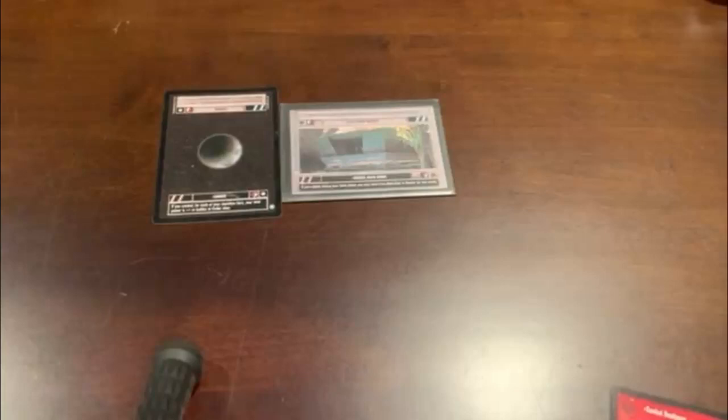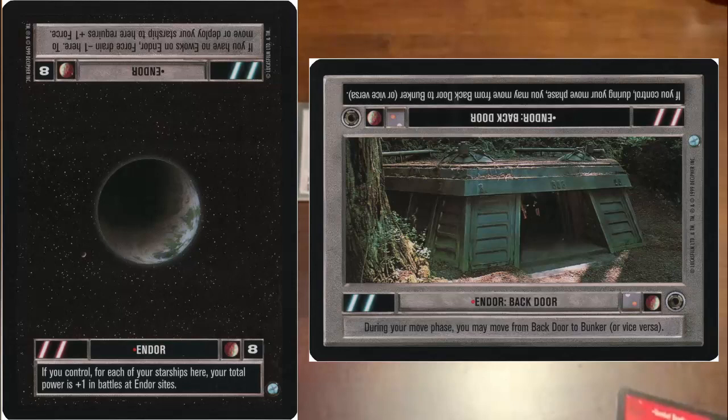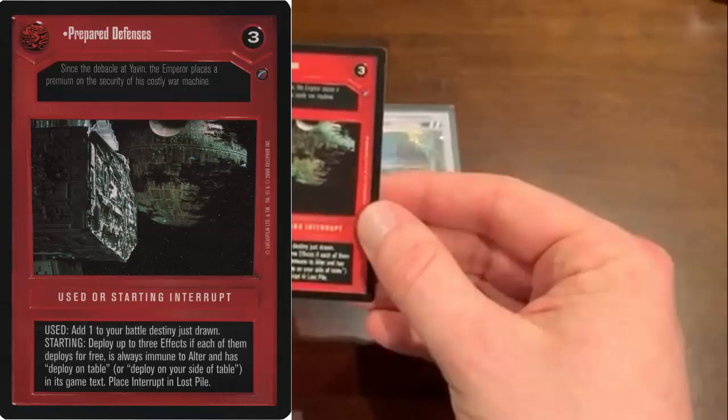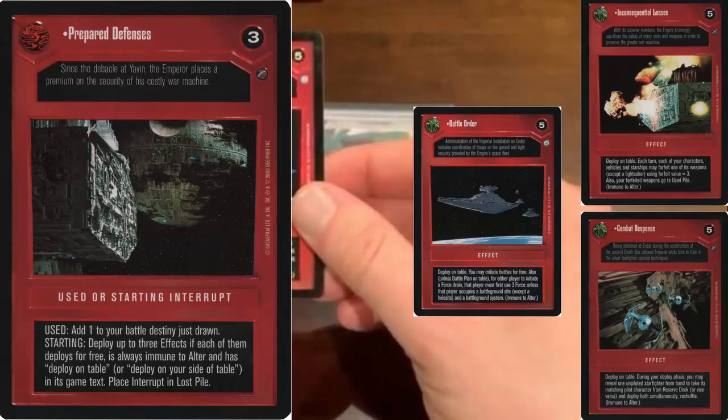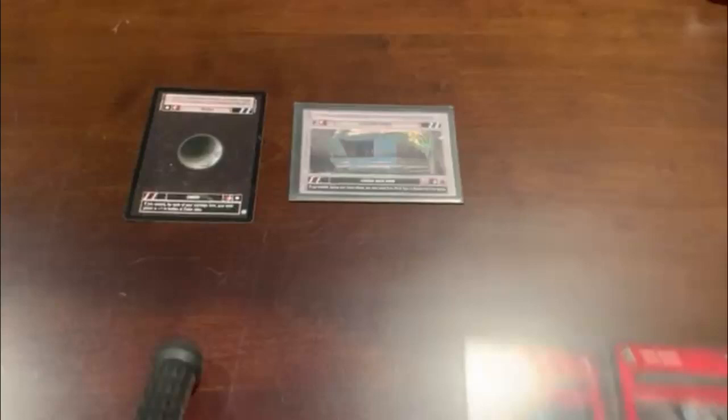As we shuffle up our decks, I want to talk about the starting package. Every game, a player is going to choose a starting location. I, the dark side player, have chosen Endor, and Steve, the light side player, has chosen Endor Backdoor. Additionally, I am using a starting interrupt which allows me to deploy three effects — the passive ongoing advantages I'm going to use this game. I am deploying these three effects using my starting interrupt as part of my starting package.